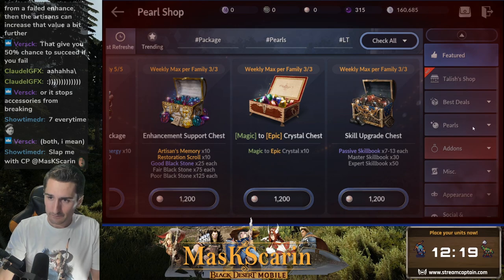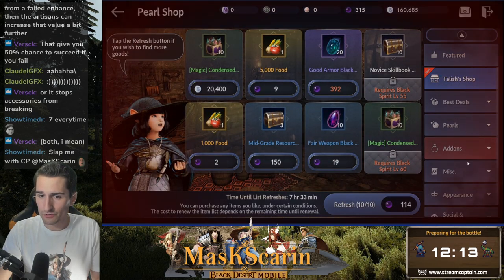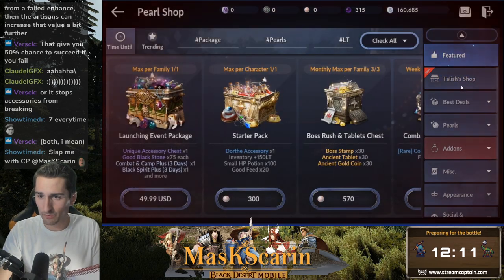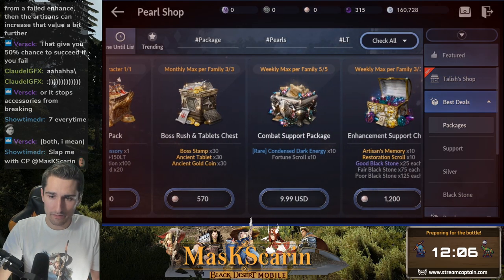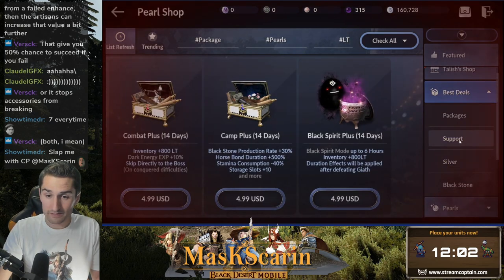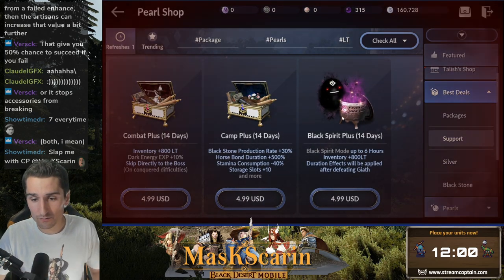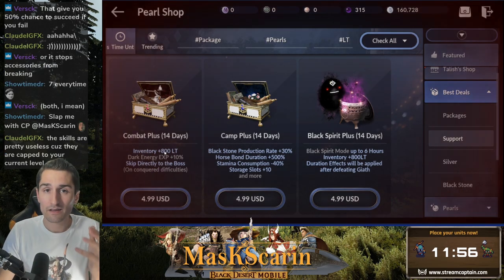Moving on — those are all the featured packages. Talish's shop is pure garbage, don't waste your time in there. Coming to the Support section — these are the best 3 things you can buy for yourself in this game. 800 inventory weight — for the love of god, I've been running around over-encumbered for the last 2 hours and chat's been losing their mind. My loot is just dropping on the ground. I had 400 pots — apparently 400 pots weigh a lot.